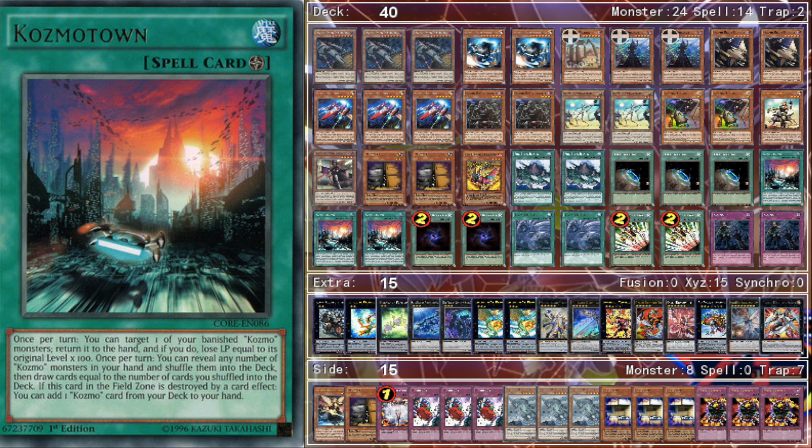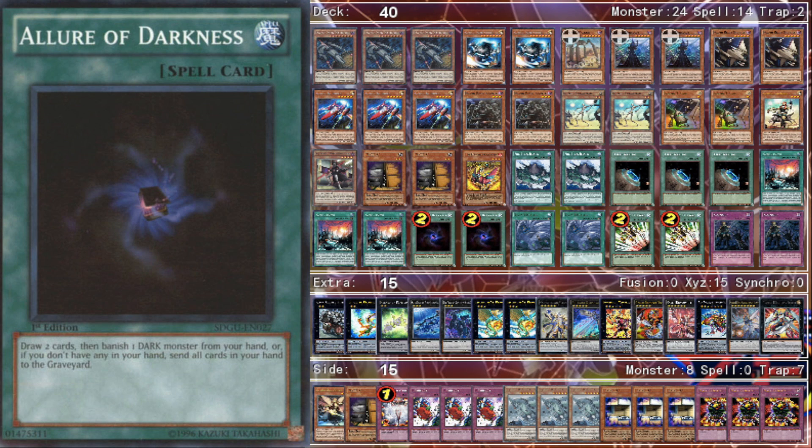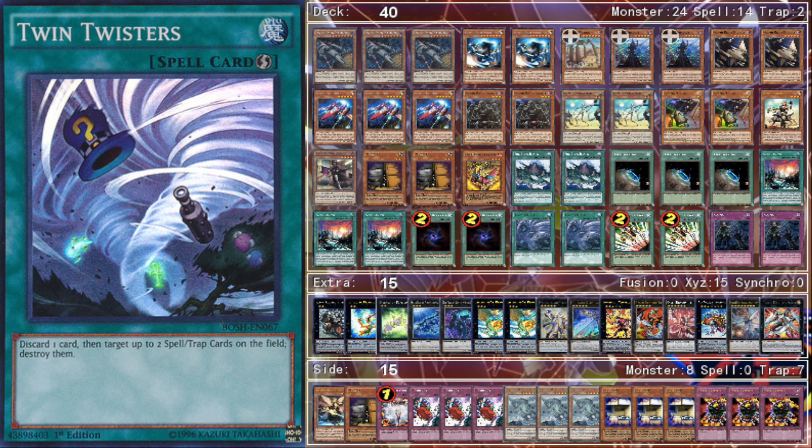Two Allure of Darkness, because this build plays a lot more Darks than before — three Destroyers, two Dark Ladies, Delta Shuttles, Sword Troopers, Wicked Witch — so Allure adds consistency. Two Twin Twisters because you don't want to get hit by Cosmo Trap. Even Solemn Strike and Solemn Warning aren't as bad now since you're not as dependent on your normal summon. A big part of the Fire King combo is being able to destroy your own Fire King Island to trigger the effect that destroys all your monsters. There have been games where I've had to Twin Twister my own Fire King Island just to get the combo off, plus it puts monsters in the graveyard for Sword Troopers.